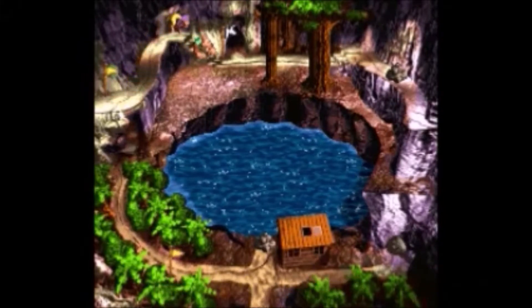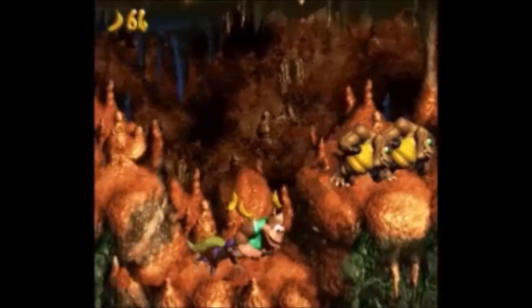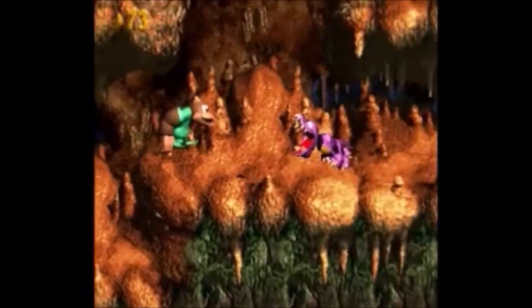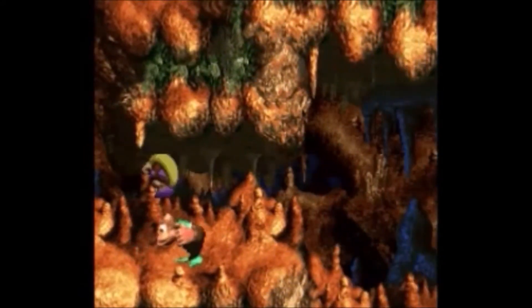Okay, here we go. From Criss Cross Cliffs to Twin Tyrant Tussle. Let's rumble. And these are the Twin Tyrants themselves. I think they're called like Tuff or something like that. They're in the ending credits before you beat the game, even though they're not in any levels before this. Actually, the last one — they're in the last one. Criss Cross Cliffs.